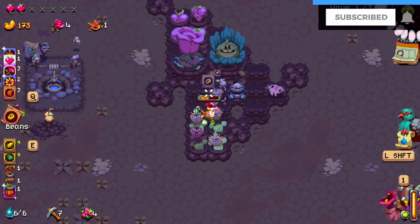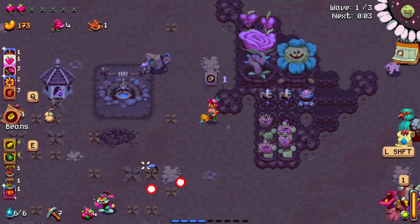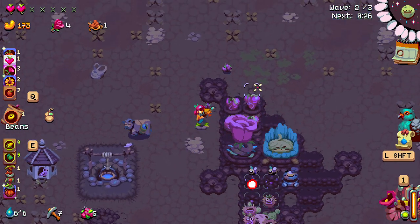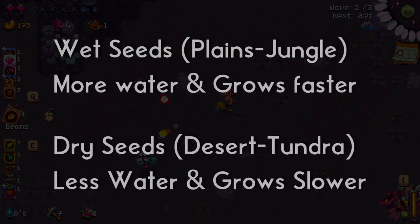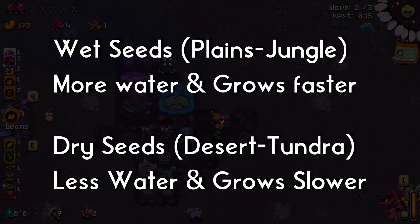The first big thing to talk about are the seeds. There are several tiers of crops: the bronze tier takes less time to grow but is less valuable, and the higher the tier the more time they'll take but the bigger the cash return will be. Besides that, there are mainly two kinds of seeds: wet and dry. There are four biomes that surround the farm: desert, plains, jungle, and tundra.